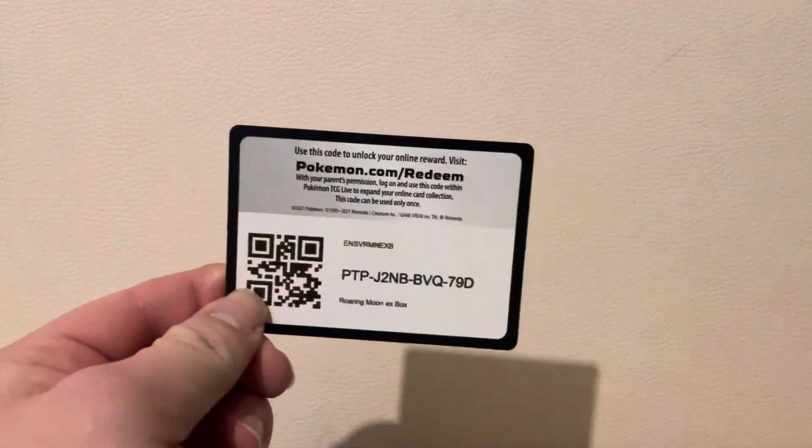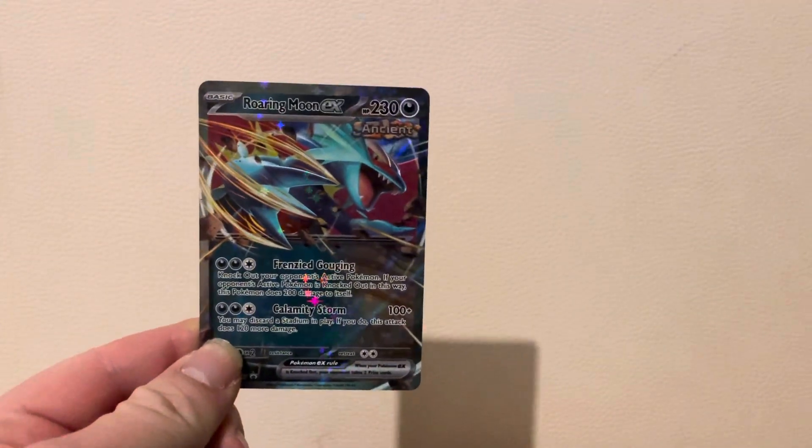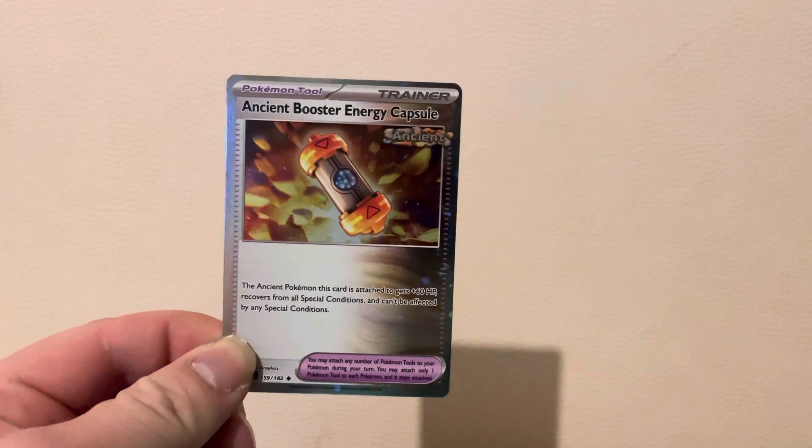Let's show you the code card first and then the other bits as well. Hope I can pronounce some of these. There's the code card. We've got the promo - Roaring Moon - and then we've got this one, and then we've got this Arcanine booster energy. Those are the promos.